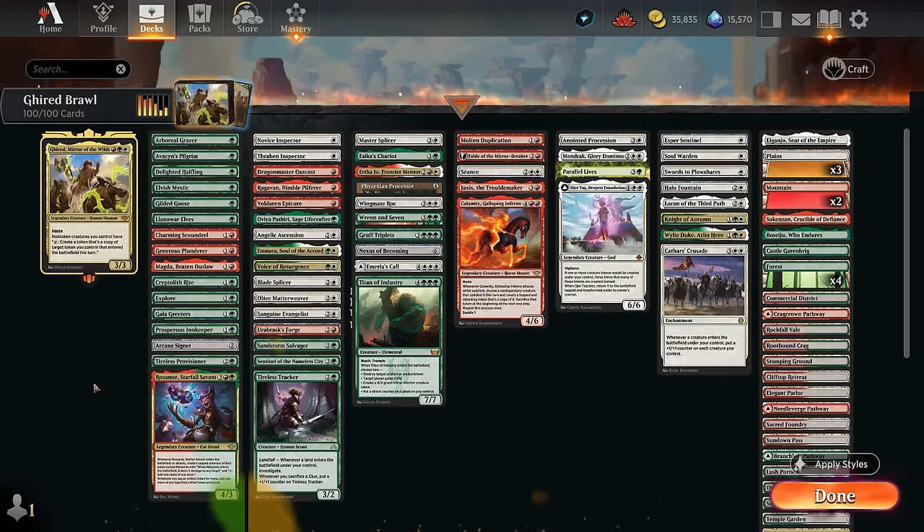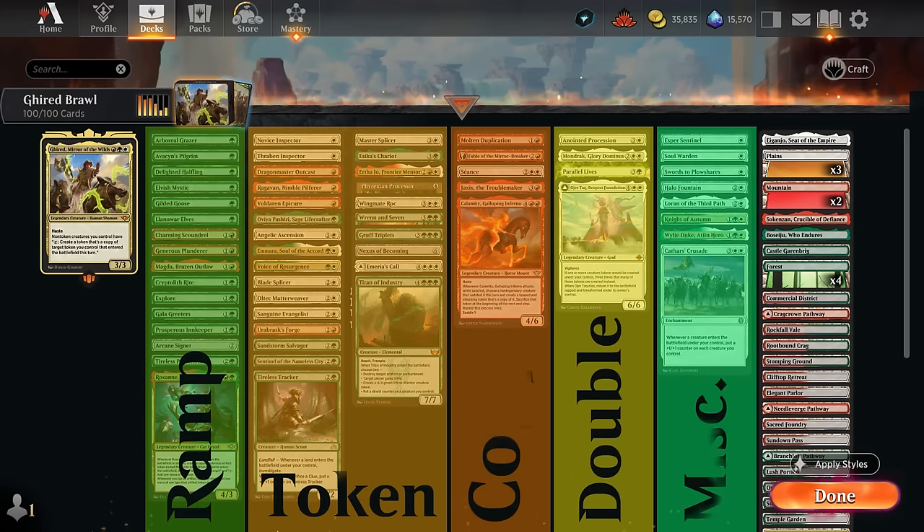I've split the deck into a few different categories, starting with mana acceleration — lots of cheap one-drops that can tap for mana, so we can play Girat early and then later they can still tap to copy other tokens. Anything that makes treasure tokens is also quite valuable in a deck like this. Our other token makers range from cheap to expensive, making 1/1 tokens, 3/3 golem tokens, and even 3/4 or 4/4 flying tokens — those are some of our payoffs.